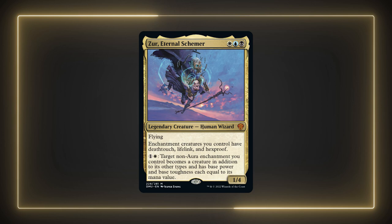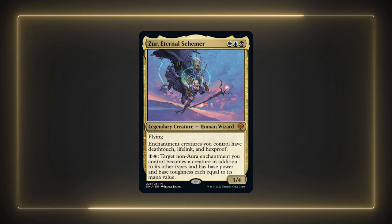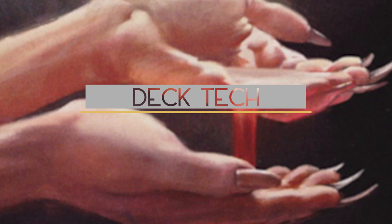Xur is an interesting enchantress commander that gives a variety of useful keywords to your enchantment creatures. Normally the advantage of enchantment decks is that enchantments are protected from most board wipes. Turning them into creatures is normally risky, but they do get hexproof as long as Xur is on the field. The real advantage of Xur is that his ability is really cheap to use and is at instant speed. If one of our enchantments is ever targeted, we can turn it into a creature in response to protect them. In piloting the deck, this is how I normally played until I built up enough and started swinging out with creatures. Playing this way was a bit slow, but there are some very good enchantments in Esper we can add to be a bigger threat at the table.